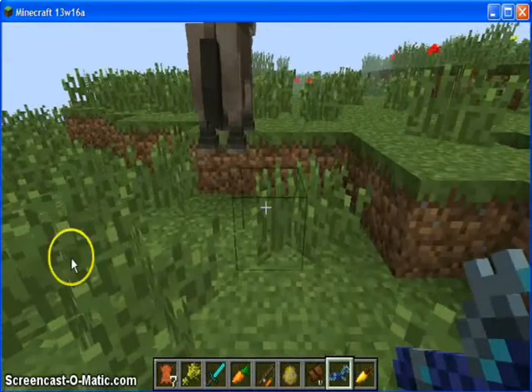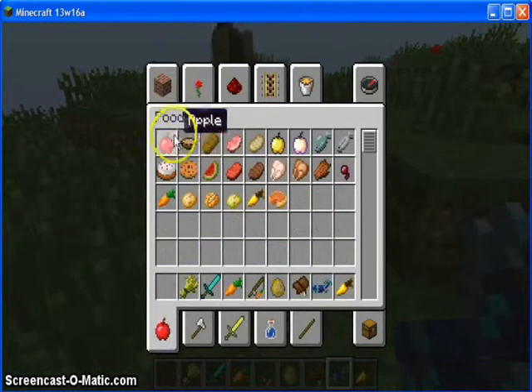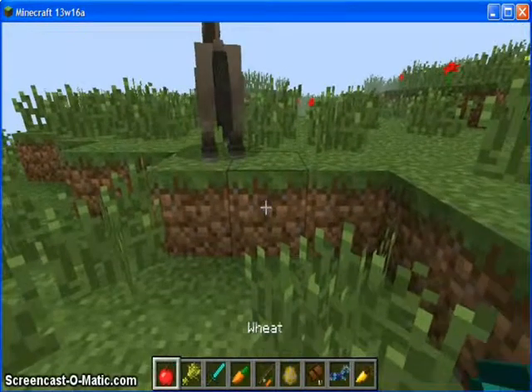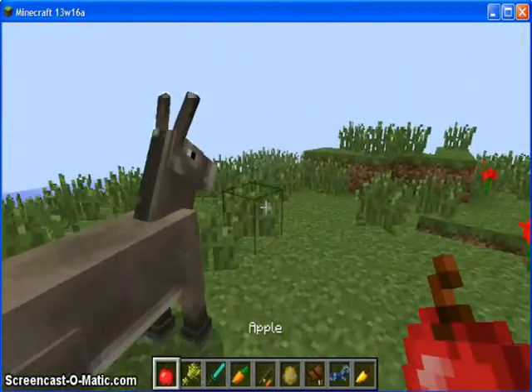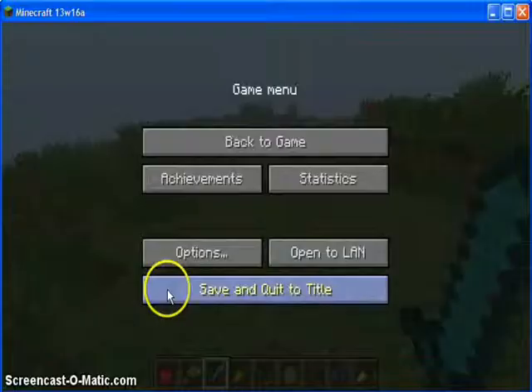Okay, I'm back again. I found out that it isn't just wheat — you need apples as well. So you'll find that in your foodstuffs section. You feed it wheat a bit, then apples, and goodbye.